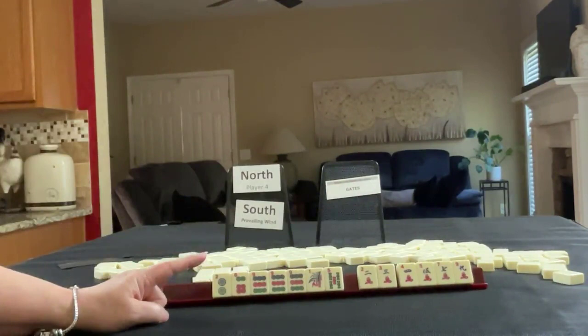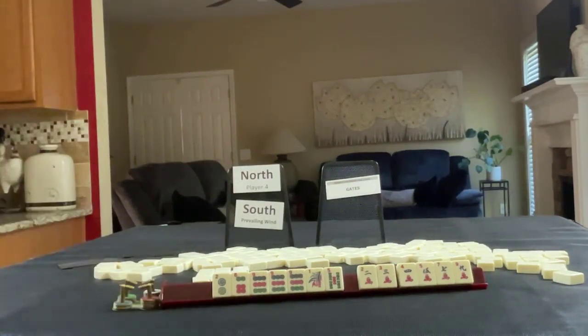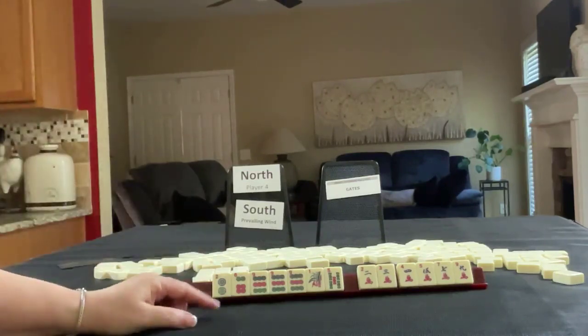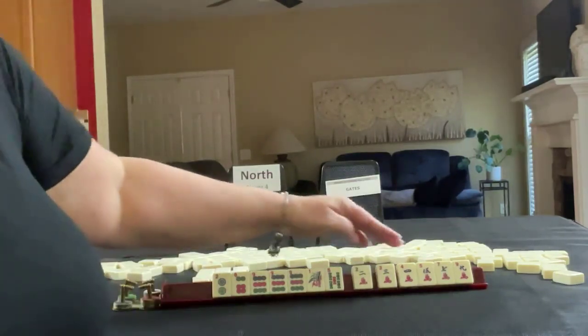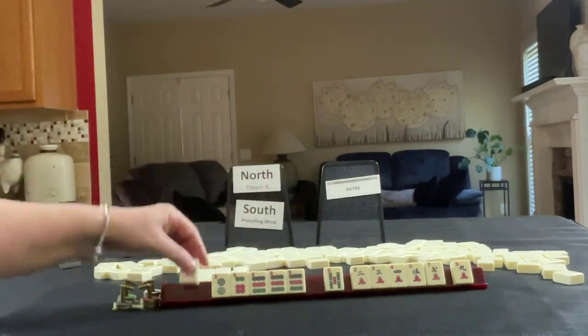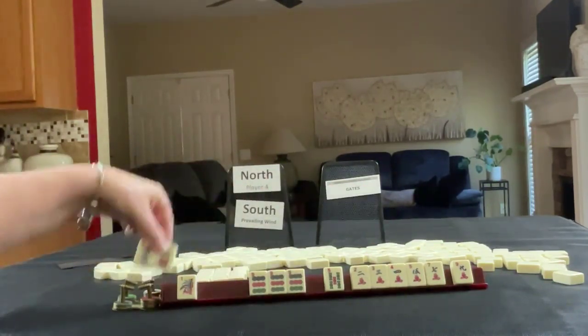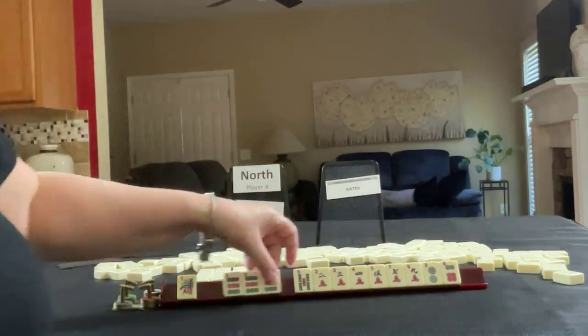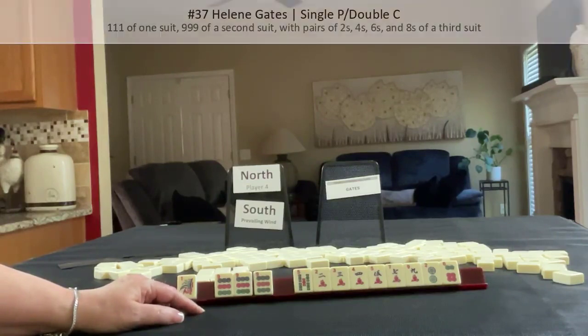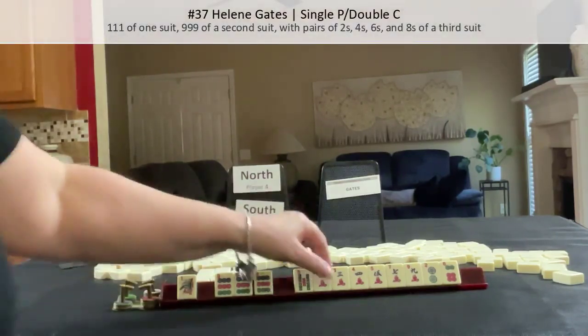We need to do a gate hand — mixed suit. We have 2, 4, 3, 5, 7, pung of nines. I'm thinking mixed suits. One and nine in different suits. There's only one mixed suit gate hand: Helene Gates with 2, 4, 6, 8. That's not a lot.